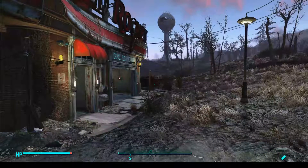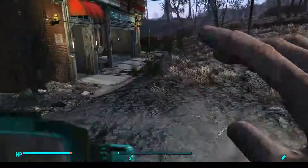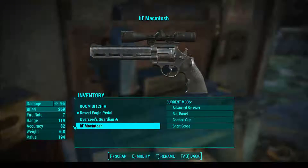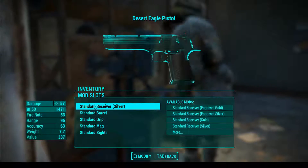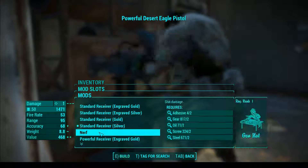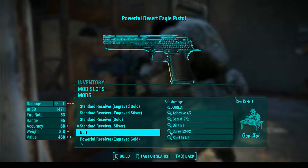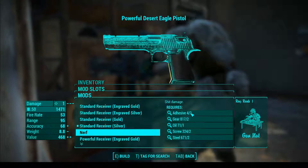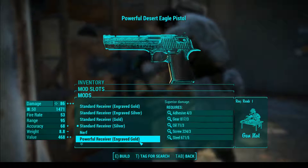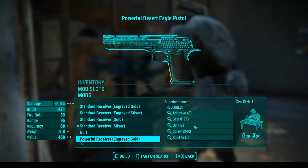Alright, so here we are in game. I'm just going to equip the Desert Eagle that we altered. Just going to go in here. And if we look under the receivers, now we can see that our nerf is right here. So it gives our little description, has all the ingredients. And if we go down to the powerful - which was the original - we can tell that all those are different.